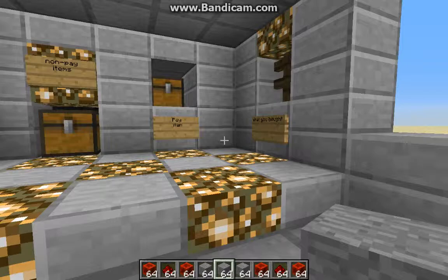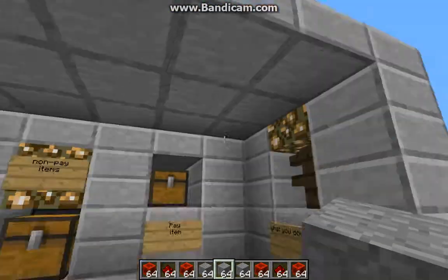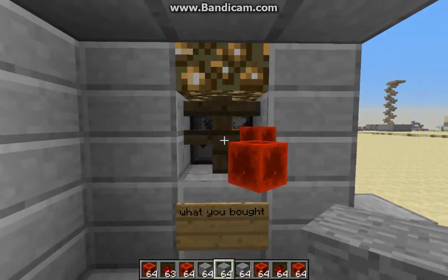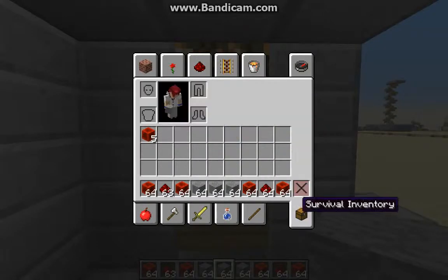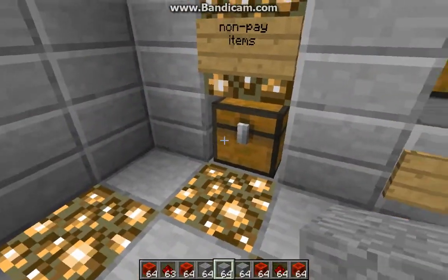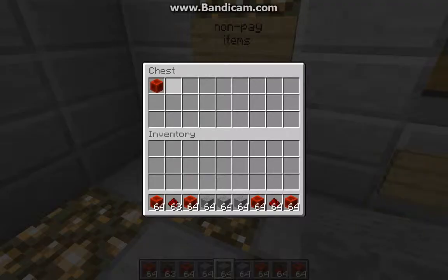Today I'm here doing a little showcase of this little vending machine thing. If you pay with one redstone, you get five, six, or four redstone blocks out of it. And you can only pay with redstone. If you don't pay with redstone, they go into this chest.